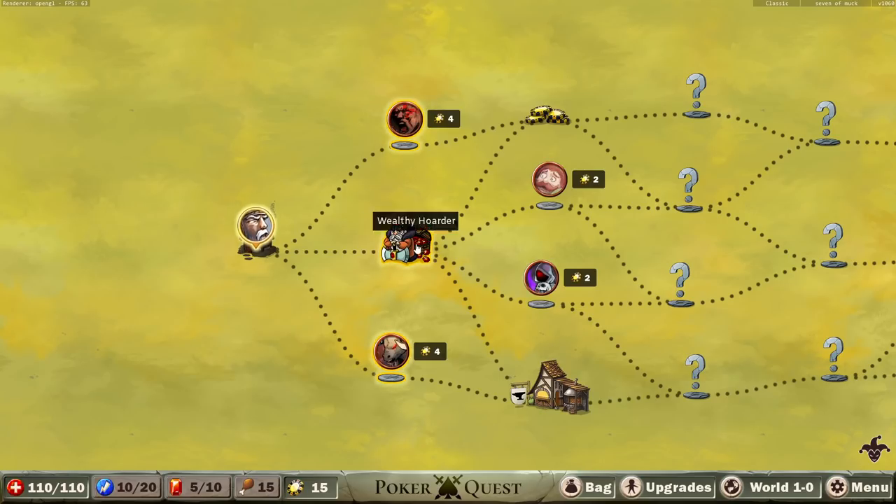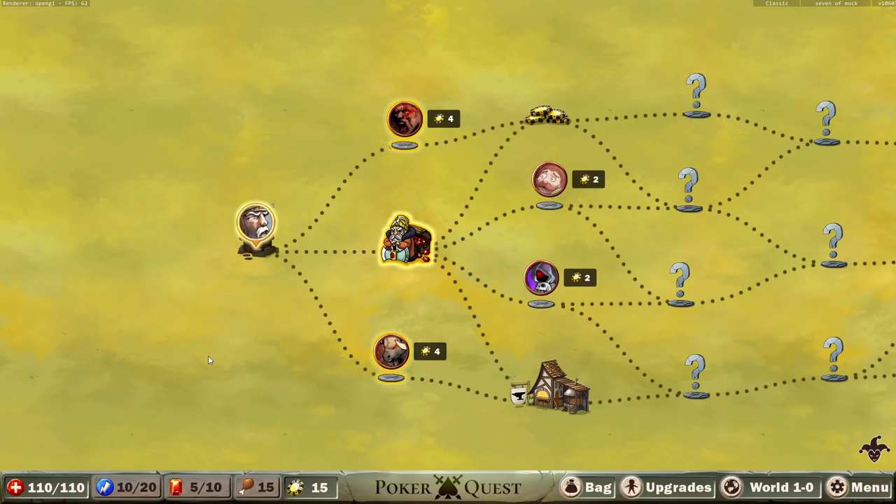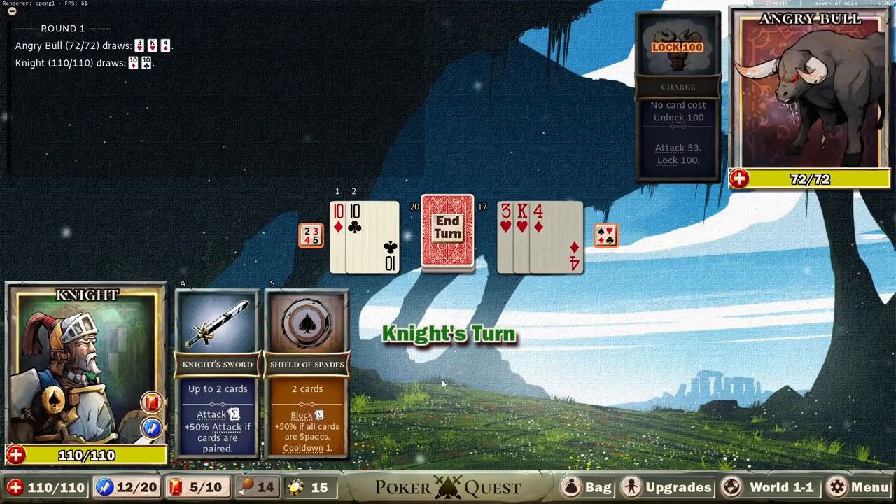We've got all of our battles here — we can pick and choose what we want to go for. I'm not sure what the Wealthy Hoarder does, but the Hoarder will buy as many of your gems as you're willing to sell. Those are kind of a resource we can use in combat to help us out, kind of like a mana system. It'll help us draw more cards, which will basically help to mitigate RNG. Let's go fight the Angry Bull so we can explain the game briefly.